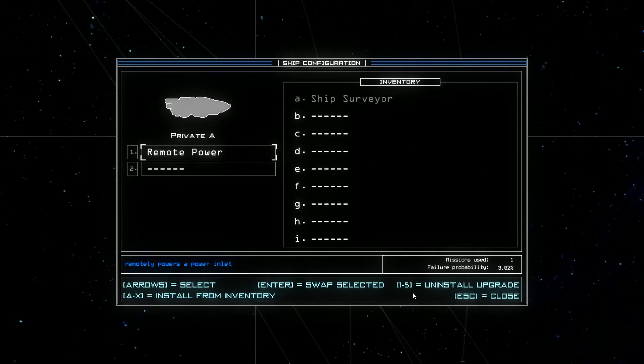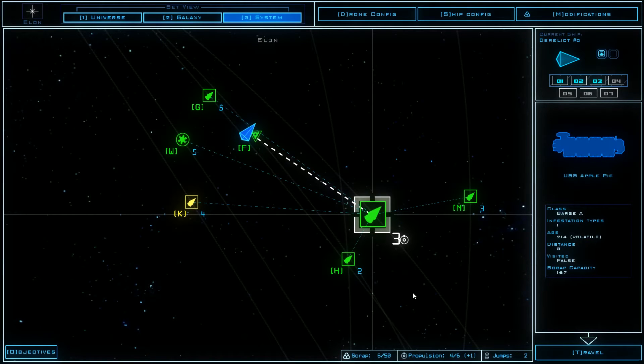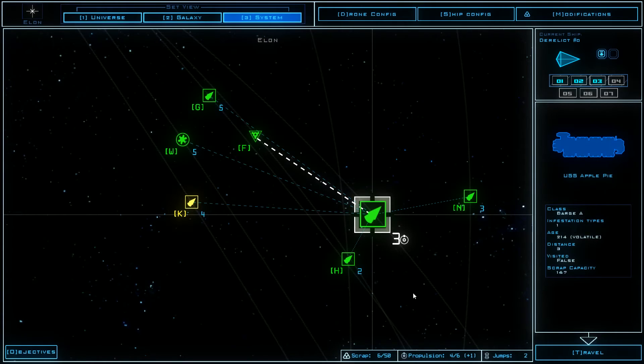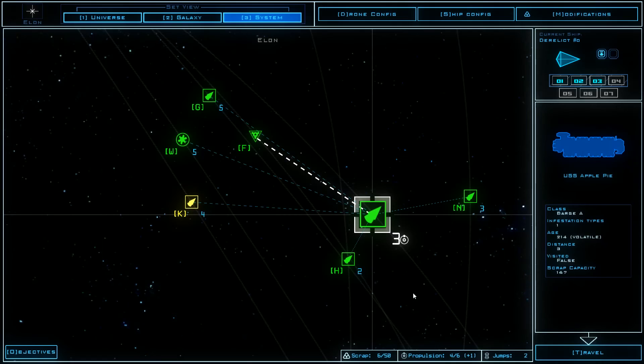Ship config — what's happening? Why do you blink? I don't know why you don't work. But ship config is blinking in the modification. I know that in the ship I can repair a ship upgrade slot — it would cost 10. There's only a failure probability of 3% and it's failing all the time, so I don't know what's wrong with that. But anyway, that will be the end of the episode. Next time we will continue and we will try to board the Stargate. I hope you enjoyed — see you, bye bye.